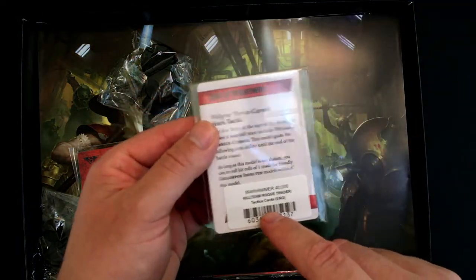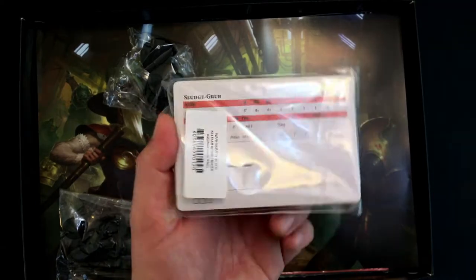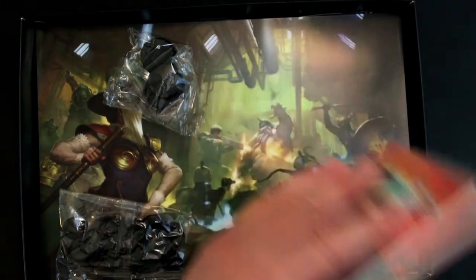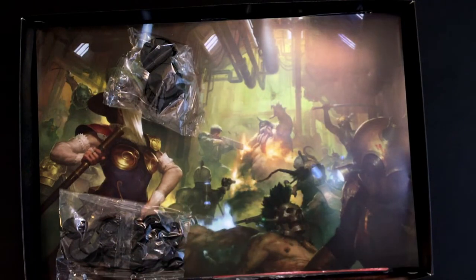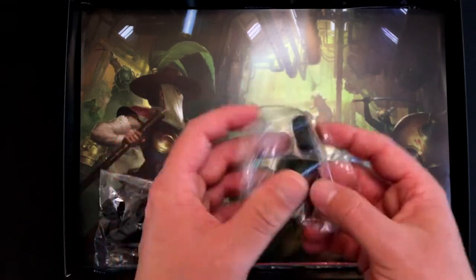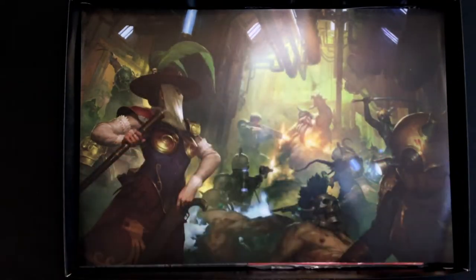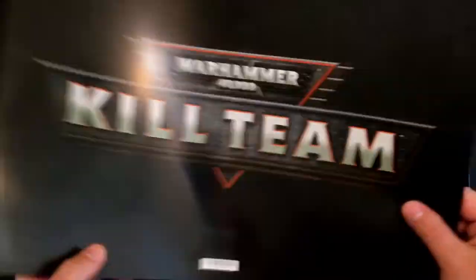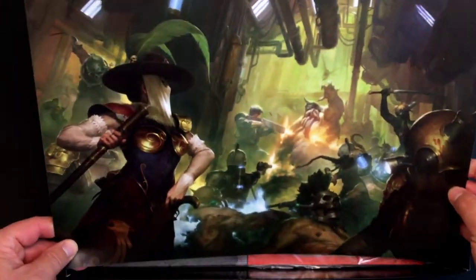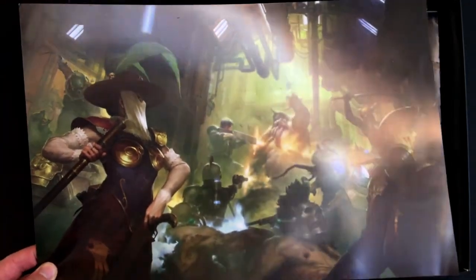That is the imperial stuff. Kill Team Rogue Trader tactics cards. And what would this be — these are Rogue Trader data sheet cards. A box — a bag of 32mm bases, or 40mm bases, or 25mm bases; these do still exist. Another poster — we're getting a few of these, and on the other side it's just 'Kill Team.' Where would you put this? You might perhaps hang it on your wall and look really cool. I might put that on the wall with my Adeptus Titanicus poster.